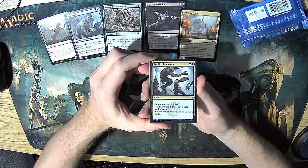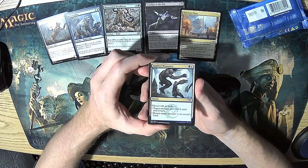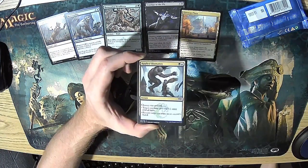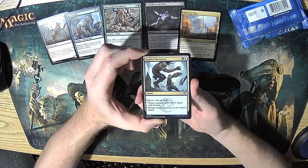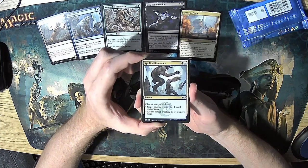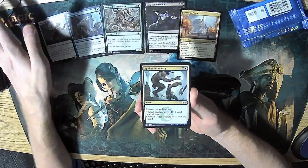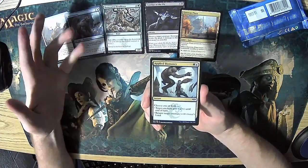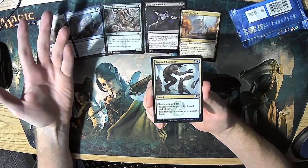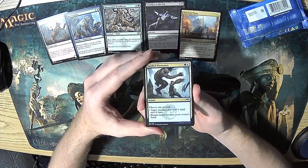Applied Biomancy is an instant for green-blue — choose one or both: target creature gets plus one, plus one until end of turn; or return target creature to its owner's hand. I felt like I never really had a good place to use this, and it's weird because it seems like such a versatile card. Returning a creature to its owner's hand is pretty good; two mana with upside is usually a decent rate. You could bounce a creature that's going to kill one of yours and also make another creature win combat. But it just didn't come up that often, and when only one of the modes was useful, it's not really worth the mana. In practice, I didn't think this card was as good as it looked.